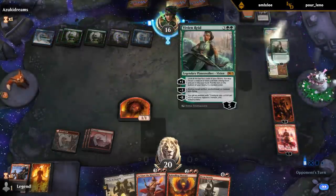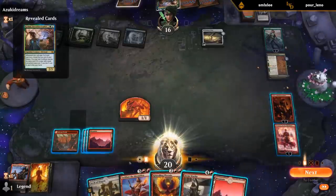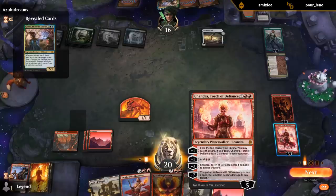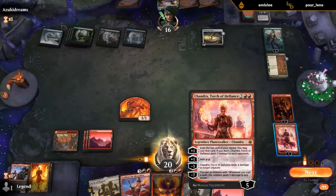Vivian is gonna plus one. She's gonna die to Sarkhan turning Planeswalkers into creatures. Then plus with the first ability, although we're not casting whatever we find. But might as well get to two damage.